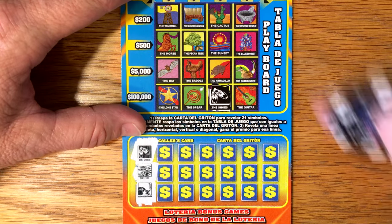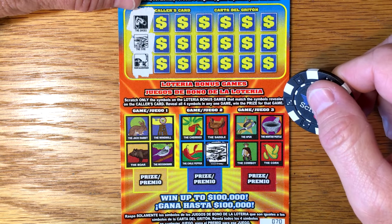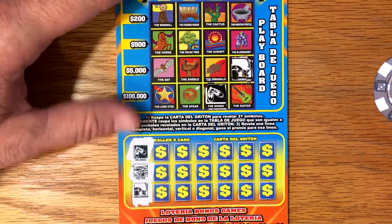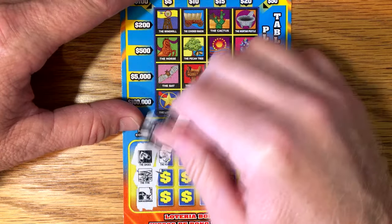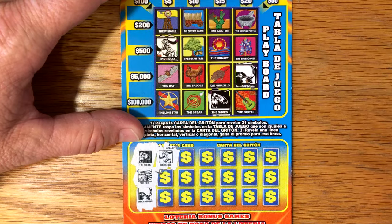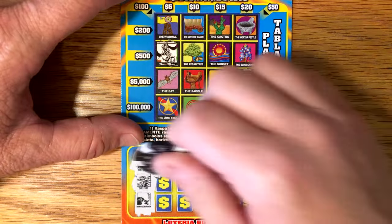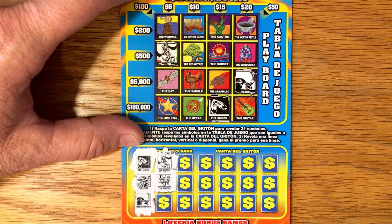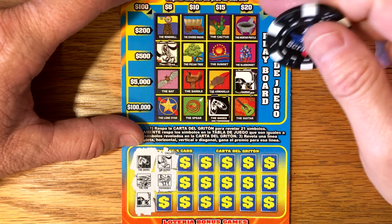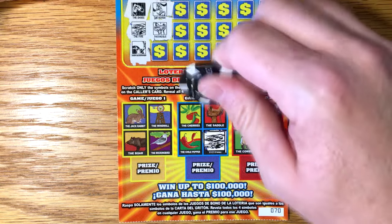The road runner — do we have a road runner? We do have a road runner. Road runner down in the bonus area? I see no road runner. The horse — we do have a horse right here. We have a horse down here in the bonus? I see no horse. The saddle — do we have a saddle up here? Yeah, we do have a saddle right here. And we have a saddle right here too.